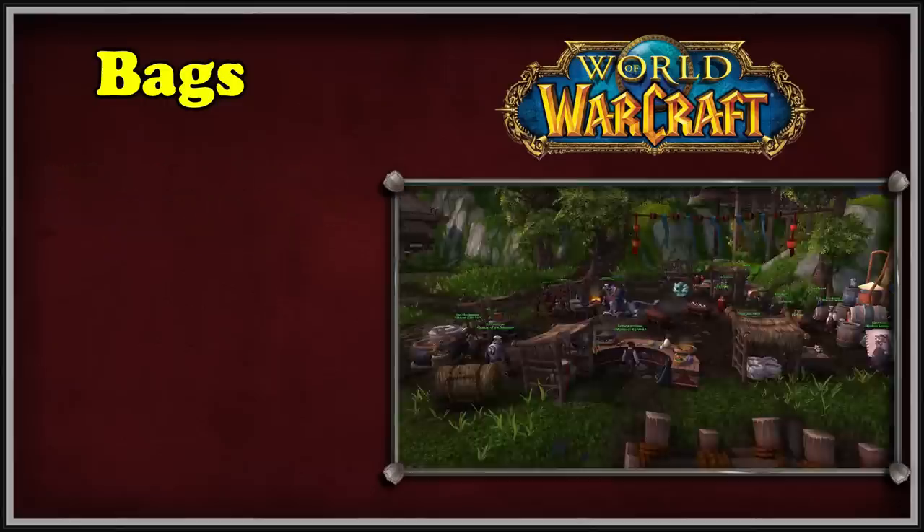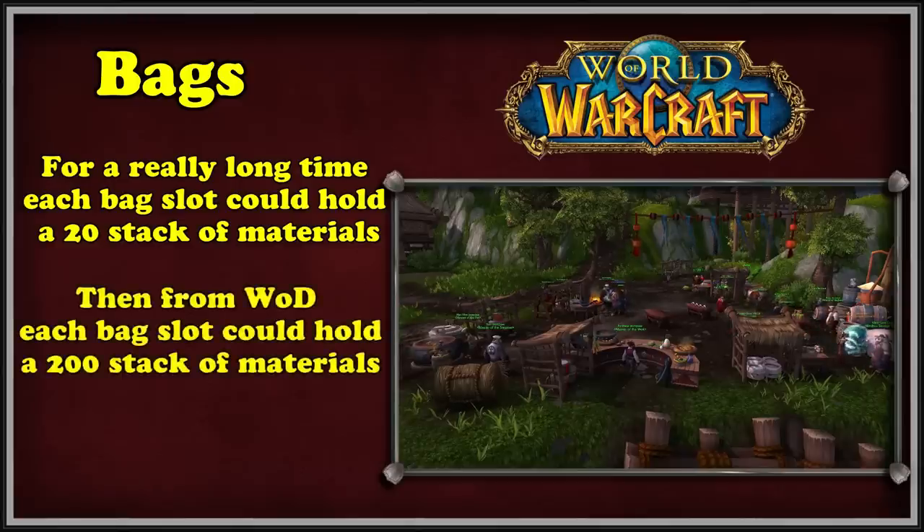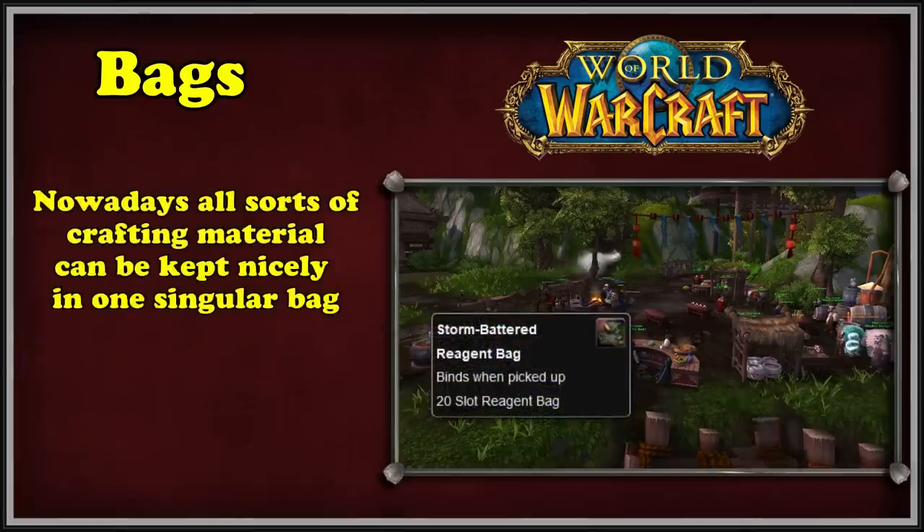The final major change to bags concerns stack size. For most of WoW's life from Classic to Mists of Pandaria, trade skill materials only stacked up to 20 per bag slot. Warlords of Draenor changed this so that most items stacked up to 200 — theoretically ten times the inventory space. In the Dragonflight expansion, most materials from older expansions now stack up to 1000, giving players five times more inventory space than before. With the addition of the reagent bag in Dragonflight, this might even free up a bag that was previously entirely filled by crafting reagents.